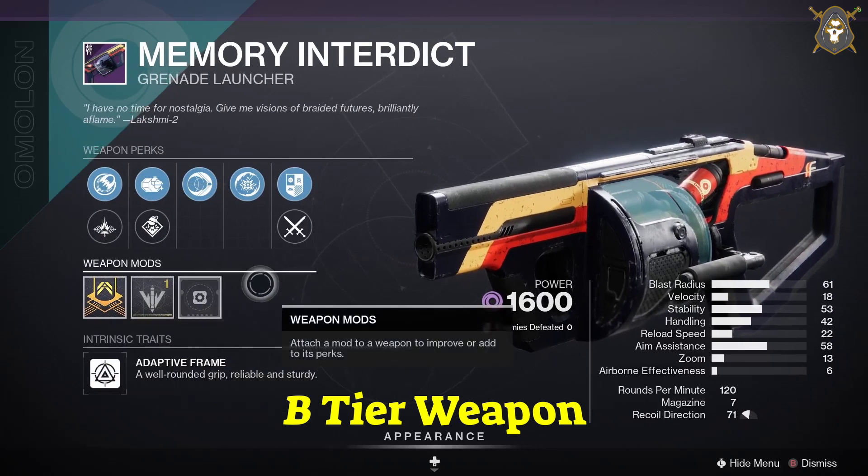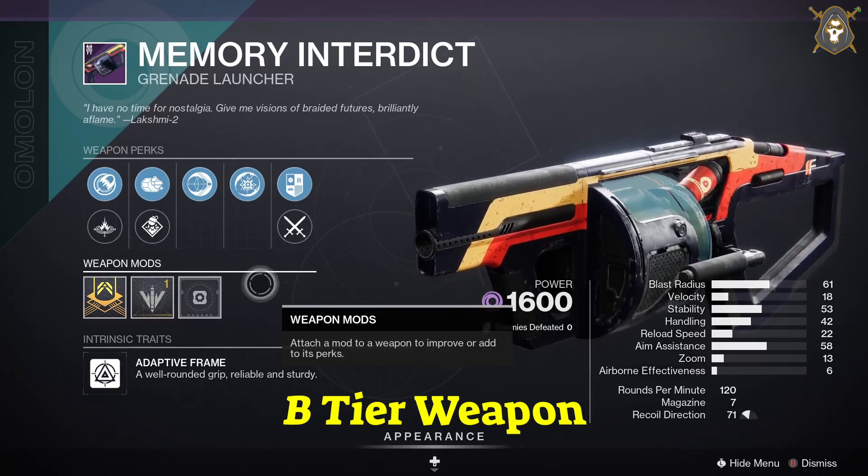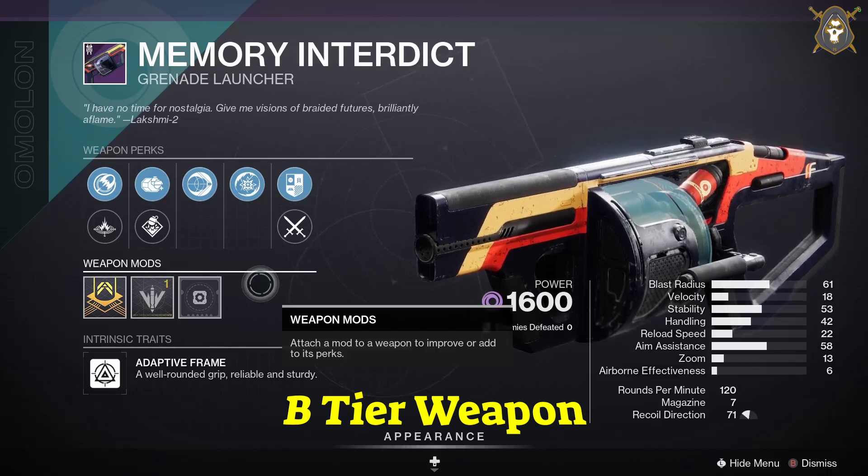He's got the Memory Interdict grenade launcher. You want Volatile Launch in the first column, Proximity Grenades in the second column, Impulsive Infusion in the third column, and Chain Reaction in the fourth column. You want Velocity masterwork.